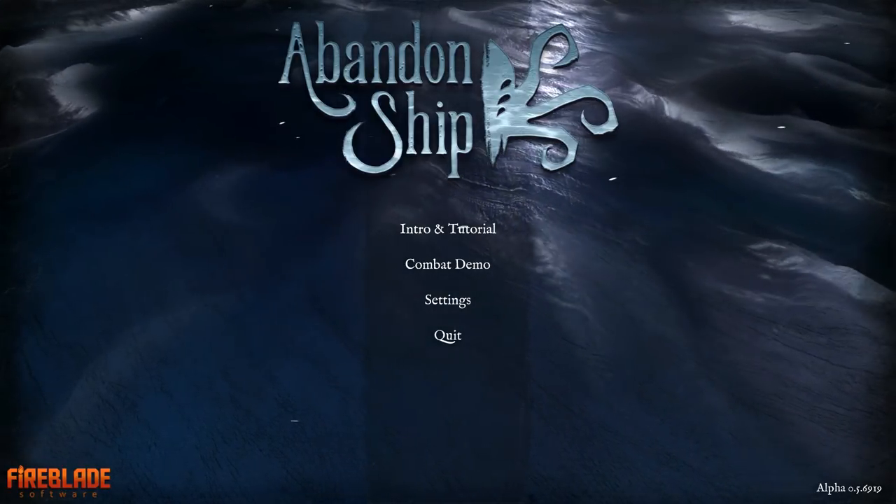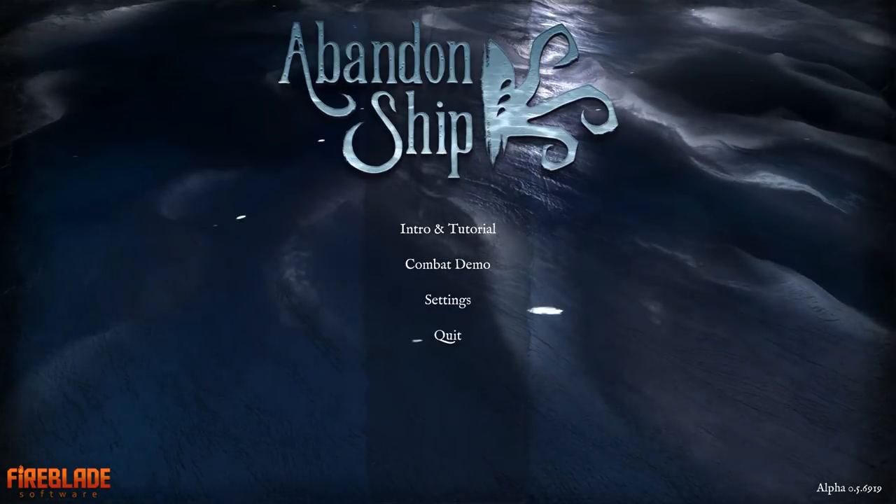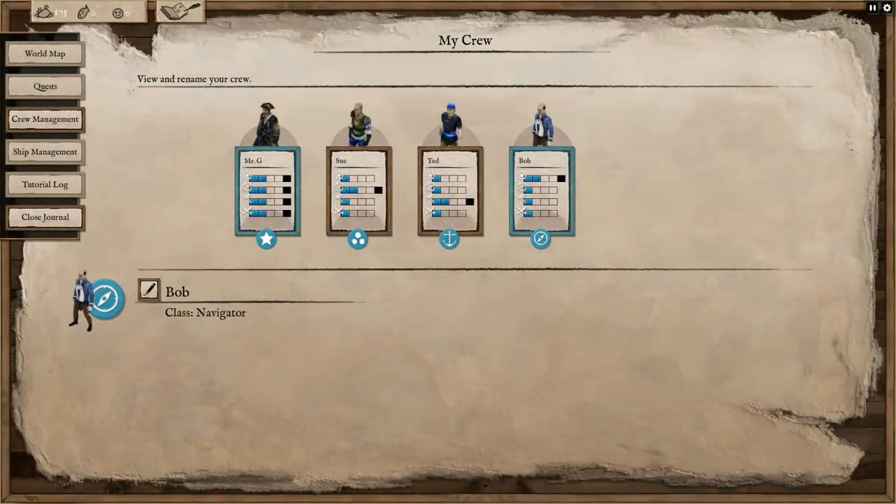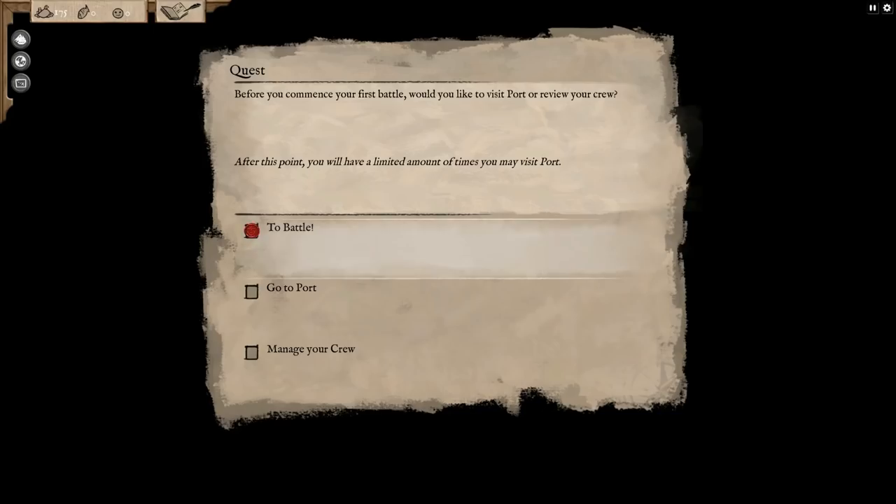We're allowed to take a peek at the combat demo right now and that is exactly what we're gonna do. We're opening the crew management screen - we've renamed the captain Mr. G and we've renamed our crew Sue, Ted, and Bob. So off we go - all we can do is leave crew management at this point.